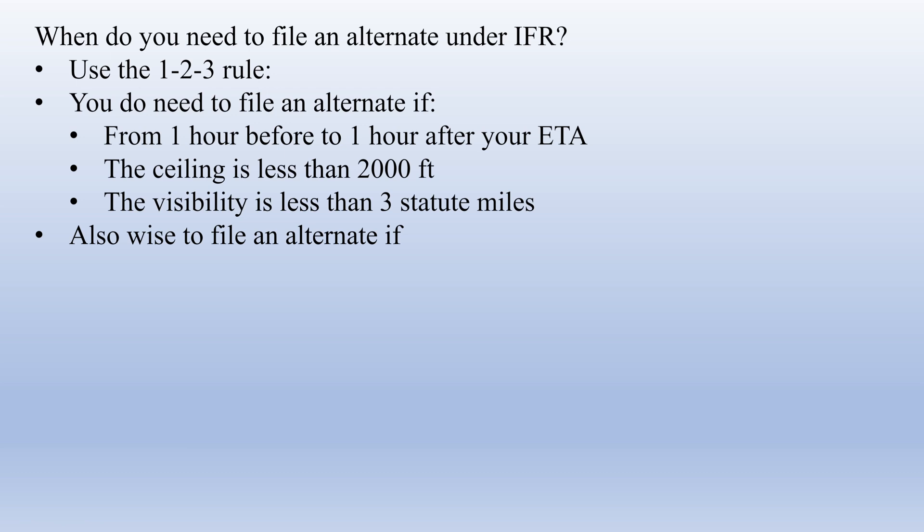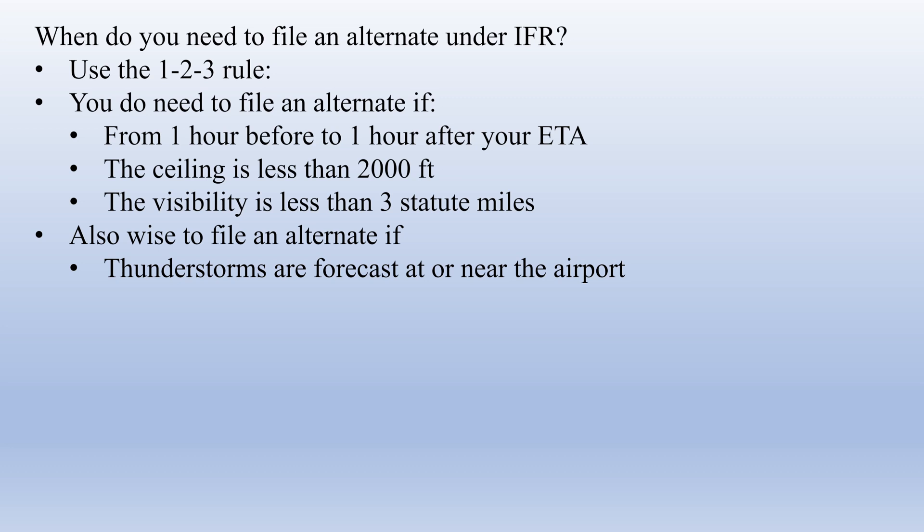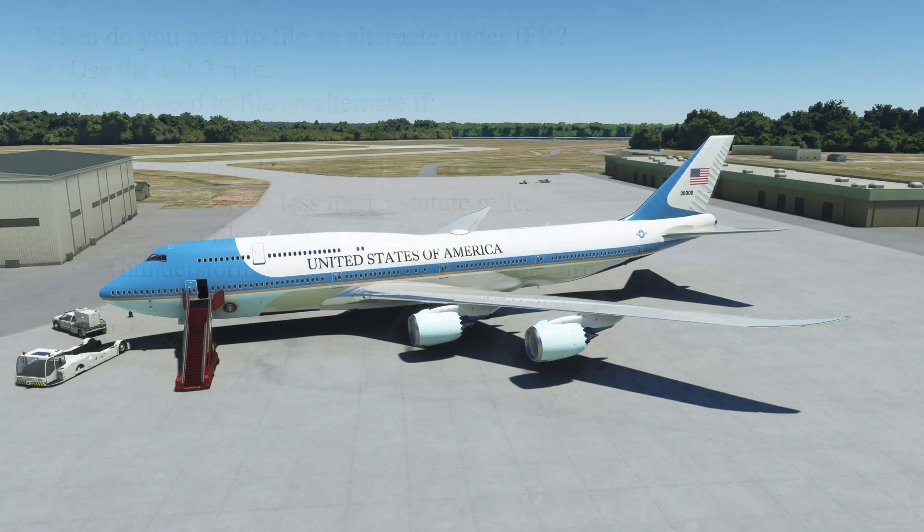It's also wise to file an alternate any time thunderstorms that could shut down arrivals or departures are forecast to be at or near your destination. And it's also a good idea to file an alternate if there are other things that could stop air traffic in the area — non-weather factors such as VIP movement.